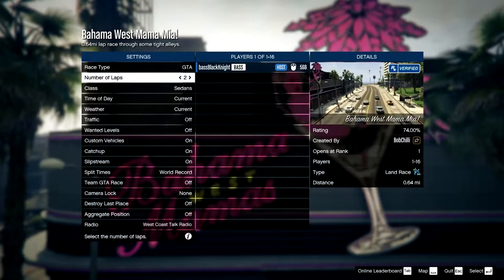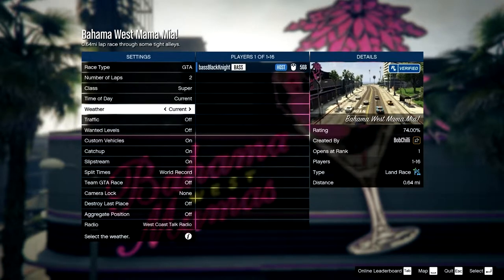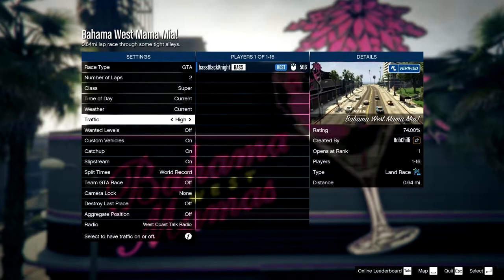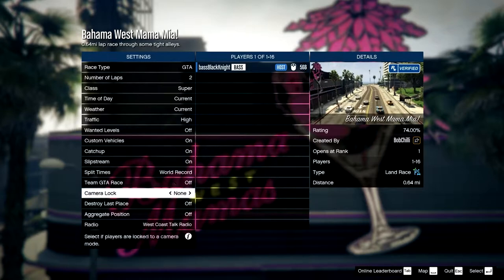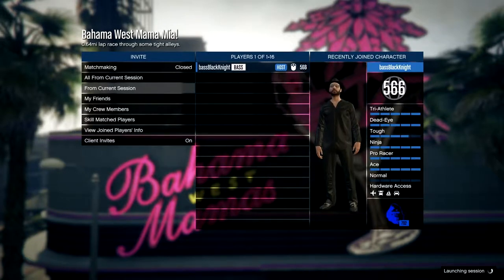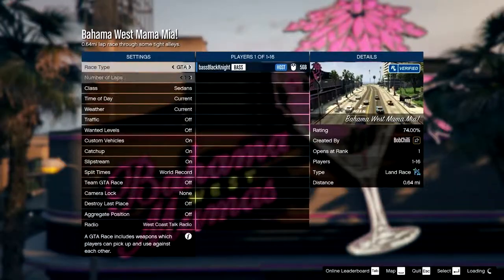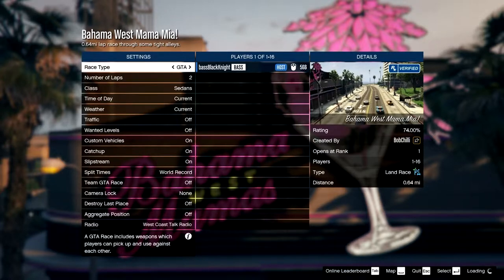Okay, we'll start a GTA race — make it two laps so we still get the money bonus. Let's see what would be fun. Sports classics? Let's do off-road. Actually, let's do supers just so we can use the Divestate. Wanted levels off, confirm settings, launch a job on my own. I just did this and got the daily achievement, but I forgot to hit F5 to record, so we're going to do it again.